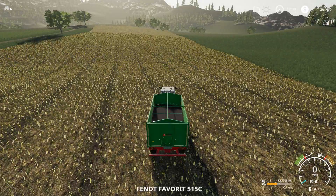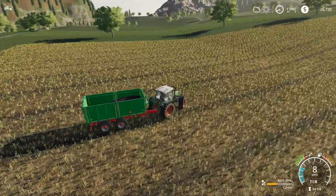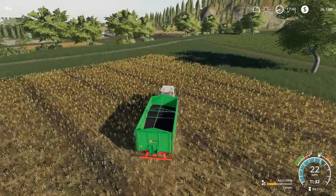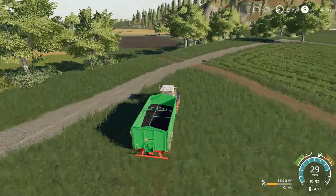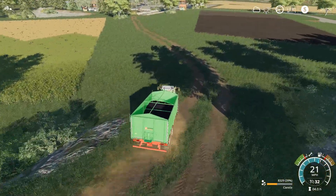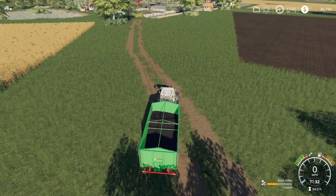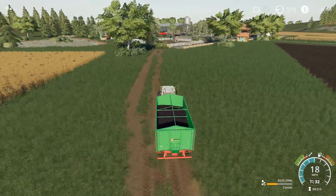Let's use our magic teleporting ability, grab our Fendt, and to end off this episode we'll go sell a load of canola. Maybe we can make back the money we spent on our bee house - what is it called? Let me check - it's called a bee house. All right, I'm sure we can with this canola.